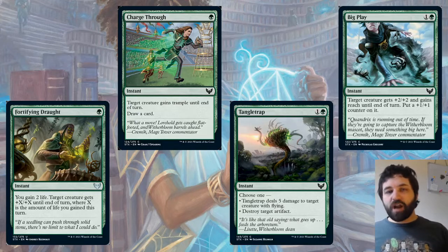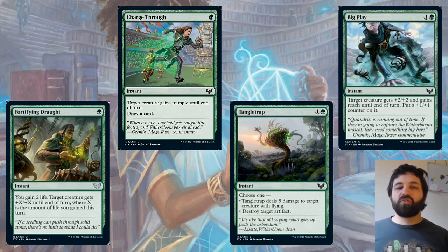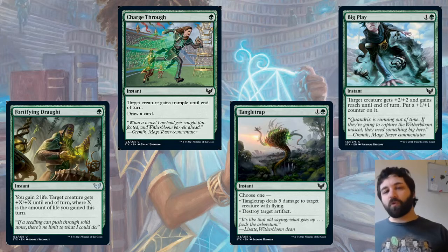We have Tangle Trap — a cool card with a couple of modes, choose one: Tangle Trap deals five damage to target creature with flying, or destroy target artifact. Possibly less important than in previous sets since there are fewer artifacts around, but it will be useful from time to time. Definitely a sideboard card I would play, but if you're playing best of one you probably wouldn't expect to see it a huge amount.